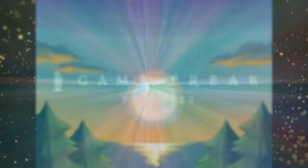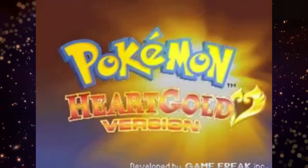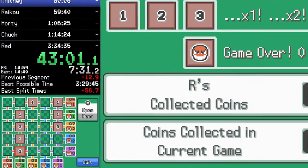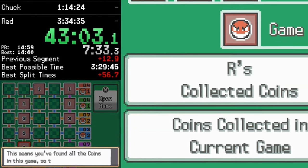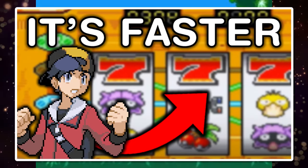When the Wizards at Game Freak made the Western exclusive Voltorb Flip minigame for Pokemon Heart Gold Soul Silver, they had no idea that speedrunners would resort to gambling to beat the game faster than they could without it. But how is spending time gambling faster? Well, let's dive into the wild world of Pokemon Heart Gold Soul Silver speedruns to find out.